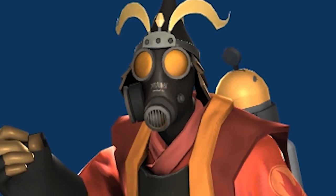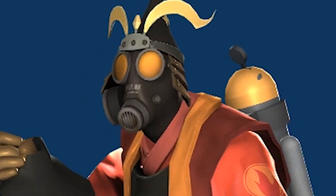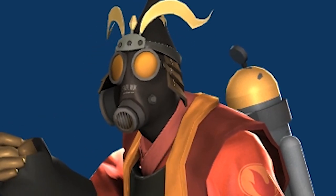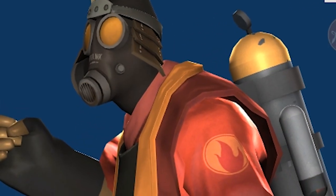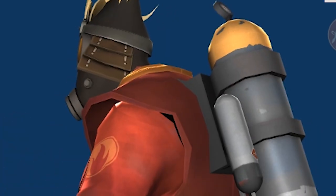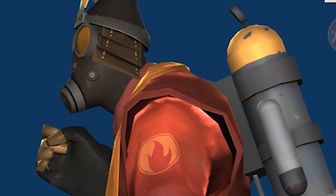This is the cheapest loadout I've put together and I think it looks quite nice. The orange from the Deus Specs really works well with this loadout. For the longest time I was figuring out what third cosmetic I should use, because I wanted to use the Sengoku Scorcher and the Combustible Kabuto as they go well together, but I wasn't sure what to add. So I decided to go with the Deus Specs. 4.66 refined if you want to pick this one up from scrap.tf.